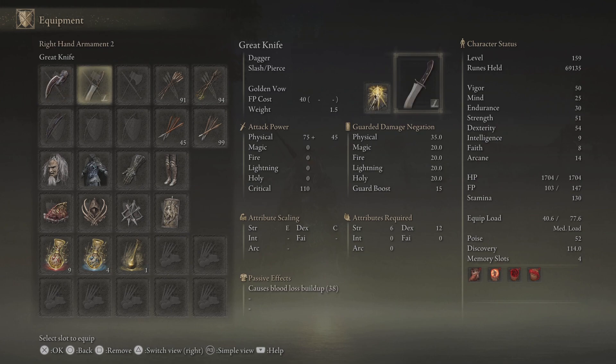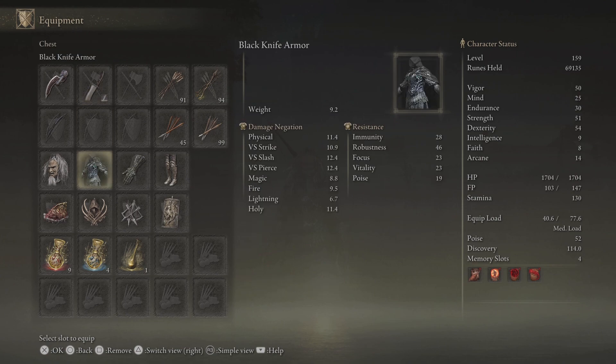I have the Great Knife on here with the Golden Vow Ash of War. I have Okina's Mask, which gives me three points in Dexterity. Black Knife Armor for silence — it does decent damage negation. I have the Malformed Dragon Gauntlets and the Scaled Greaves to get my poise up to 52.